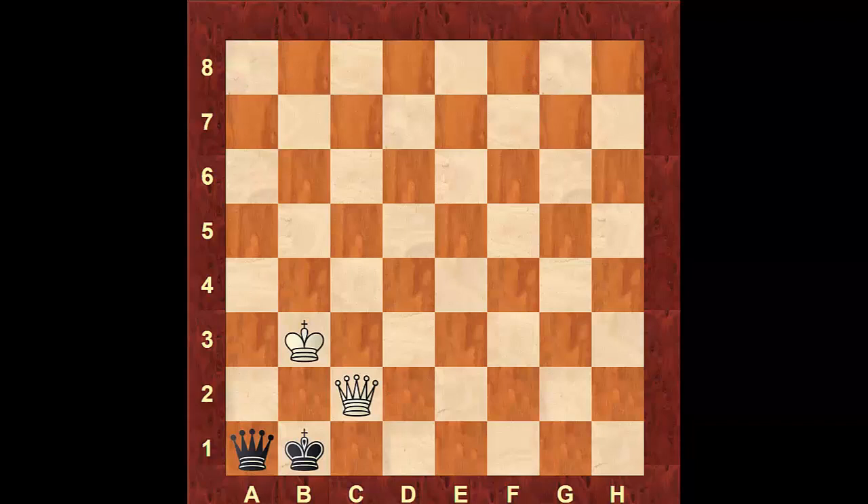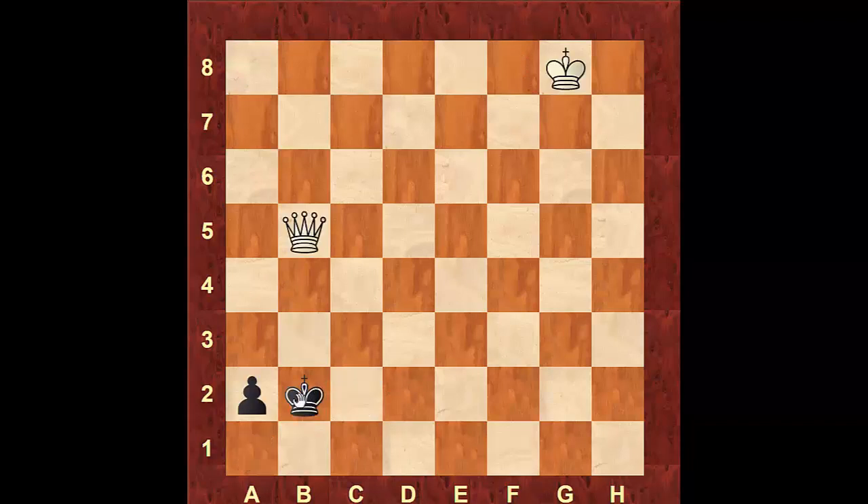This is why I teach students to step to c1 when checked on that file, instead of moving in front of the pawn. That way, white cannot make any progress. For any horizontal checks, just switch back and move next to the pawn, moving up and down. Whenever attacked on that vertical file, that's the only time to move to c1. This is how you draw with the rook pawn.